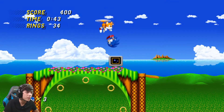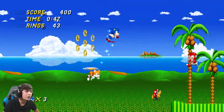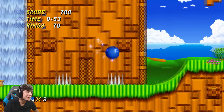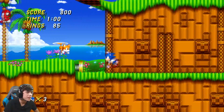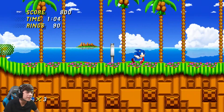Wow, this is awesome! Listen to that power up — oh, he had a peel-out animation! Did you guys see that? Look at that peel-out animation, oh my gosh. I keep wanting to use drop dash like I'm playing Sonic Mania, so I keep thinking I have drop dash. This is so cool — that peel-out animation is awesome.